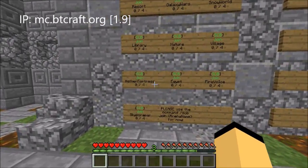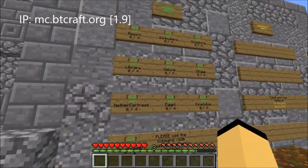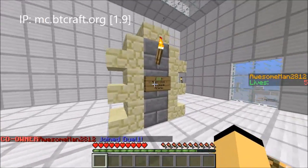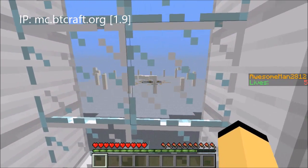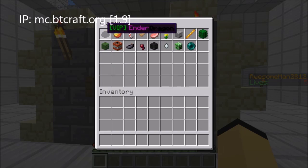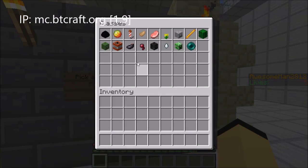For newcomers with joining, just join whatever map you and your friend want to try out. Here's a sign where you pick a class — go ahead and pick one. Once two people join, a 30-second timer will appear and count down. We have VIP classes in here as well, but VIP isn't released yet because we need more people on the server. Once the server is popular enough, we will be able to release VIP.